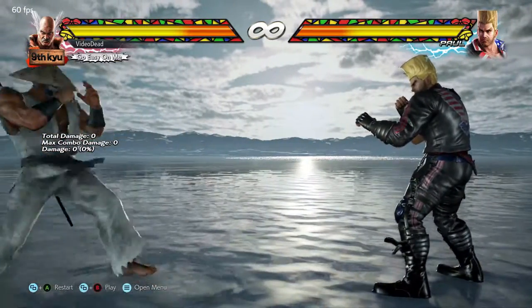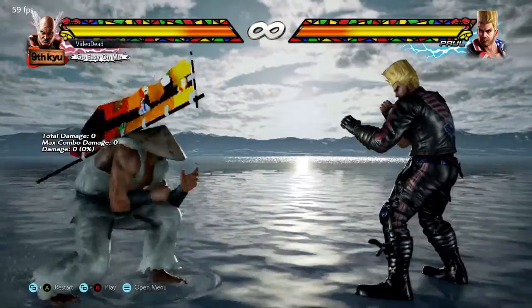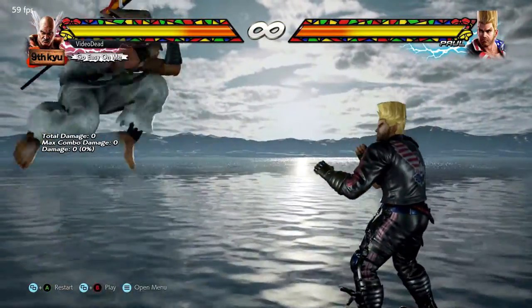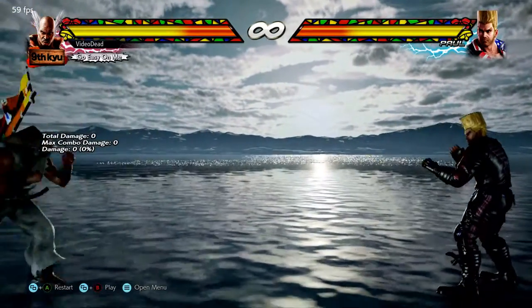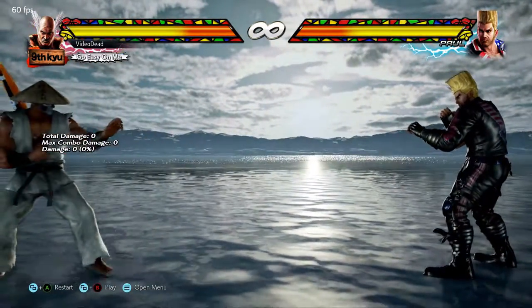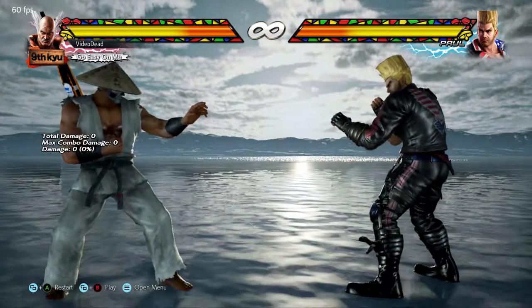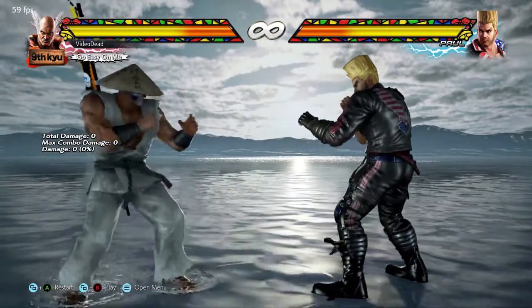Hi guys and welcome to Tekken 7 for beginners. In this first tutorial we're going to be covering basic movement. Unlike a lot of other fighting games, Tekken does not primarily rely on jumping around — it relies more on darting quickly around at ground level. So the first thing you're going to want to get the hang of is double tapping away and towards your opponent, particularly away.